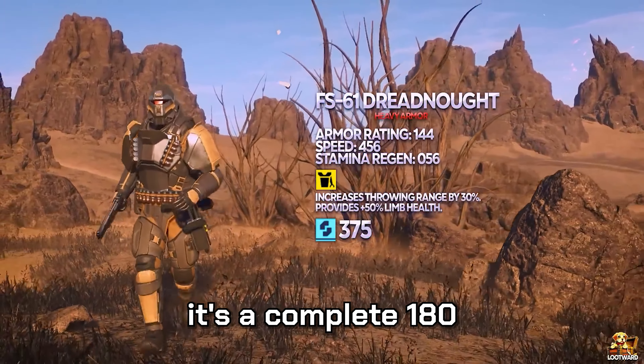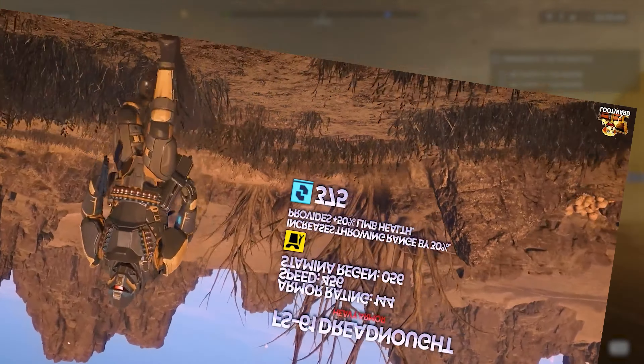For Automatons, it's a complete 180 — heavy armors are the go-to. Stick with every heavy armor that has the Fortified passive, and medium padded armors. Heavy armor reduces 33% of damage taken, and the Fortified passive gives 50% explosive damage resistance on top of that. Extra padded medium armors give more stamina while keeping the damage reduction benefit.